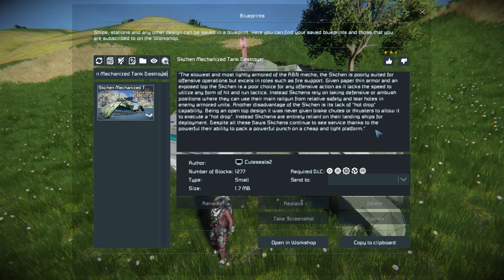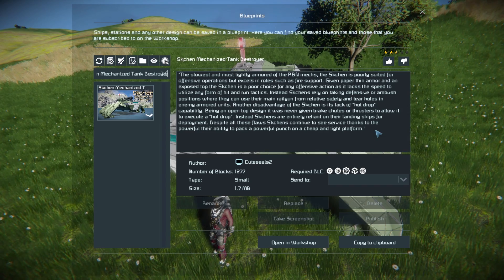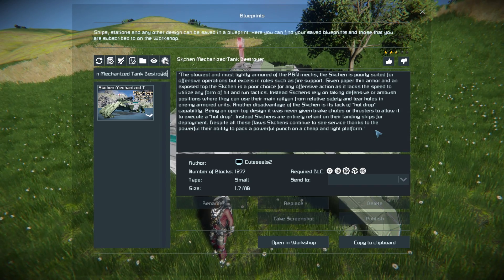There's a nice bit of information about it - it states it's not a drop version, so if you were to drop this off from a ship to land on the ground and assault an enemy base it's not going to do very well, because it doesn't have parachutes. The two atmospheric thrusters it does have are really there to help it get up a hill, which you can rectify by adding more yourself.